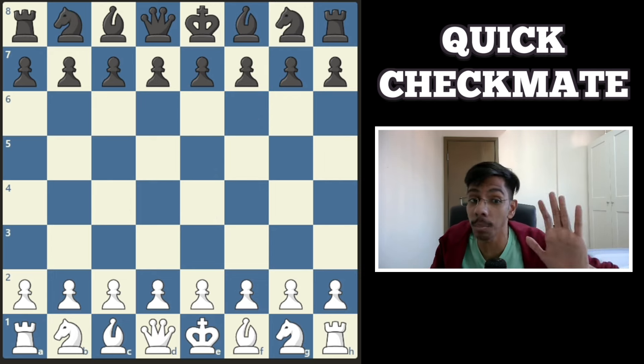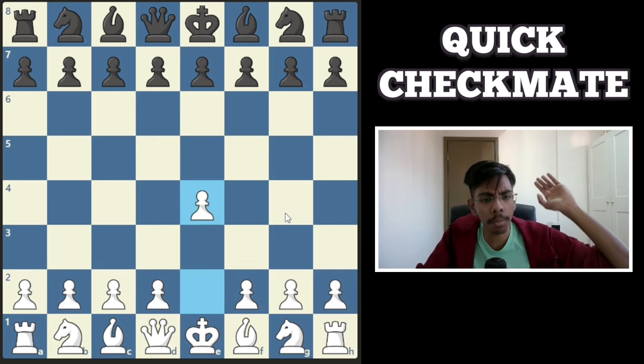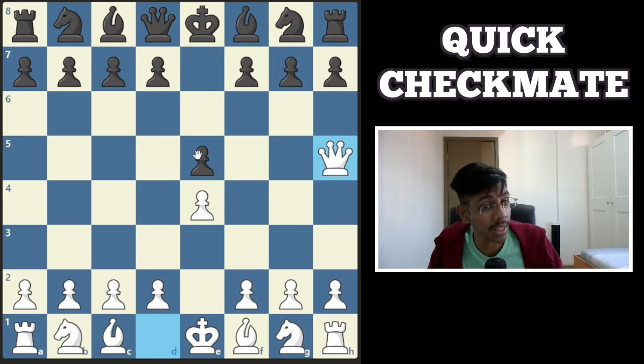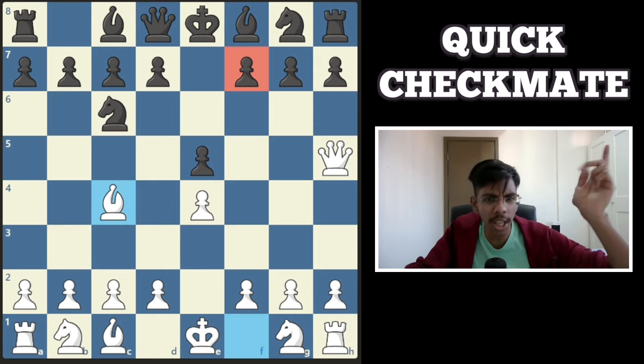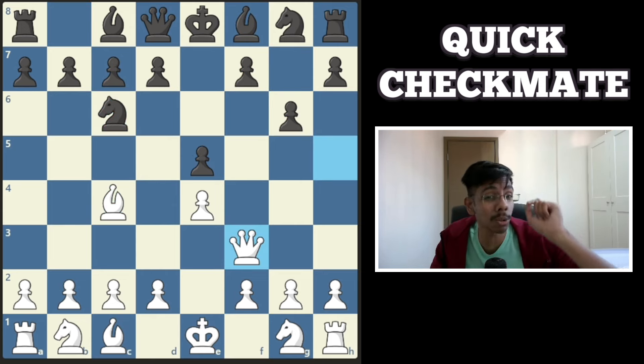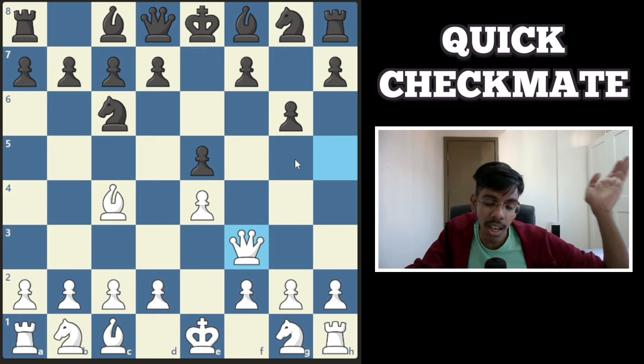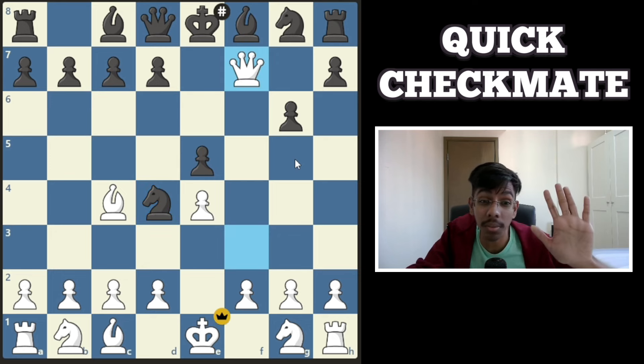Another Scholar's Mate in 5 moves — over 200,000 people fell for it. Same idea: push the pawn, develop the queen, attack the pawn, black defends, threaten mate on f7. This time black saves it, you bring back the queen, again maintaining the pressure, and over 200,000 players forget and get mated in 5 moves.